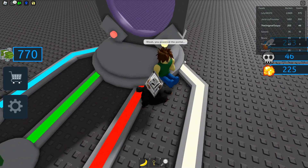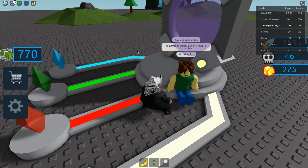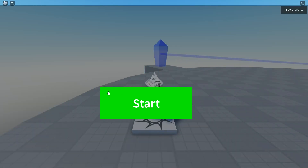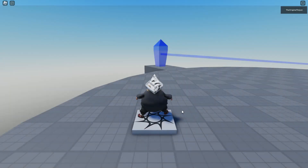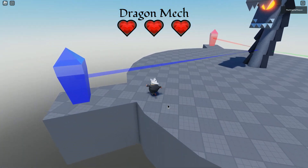Once you do that, come over here and talk to the stranger again. It should say you've powered the portal and you can now enter — the battle is tough but the world is incredible. It does give you a code to redeem called 'the warrior' and then you can type that in and it'll give you some cash. So I'll show you perfectly how to defeat this dragon mech.